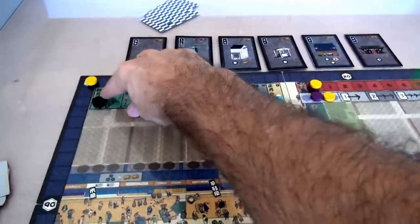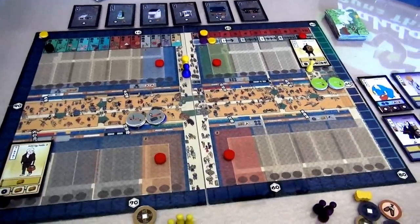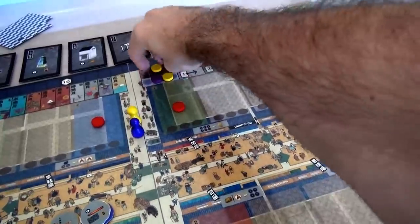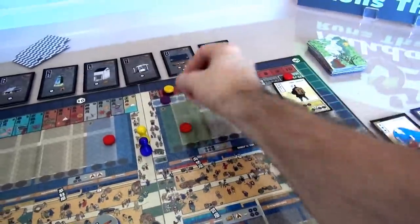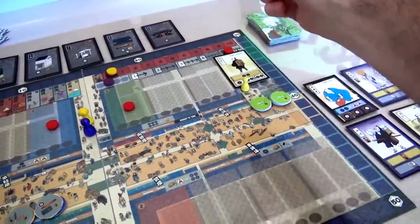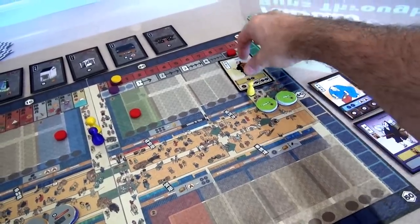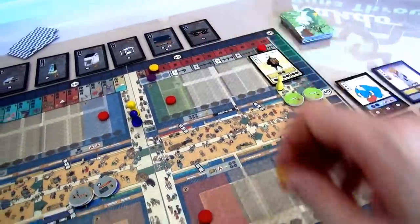We're starting in the first month of spring. The first thing that happens in a round is we determine who is going to be first player and how far they're going to move in the market. I am currently the first player - you can tell because I'm at the top of the stack on the firefighting track. I take my marker and can choose to move one, two, three, or four spaces. In a two-player game, one space is blocked, so we can only choose from the remaining options.